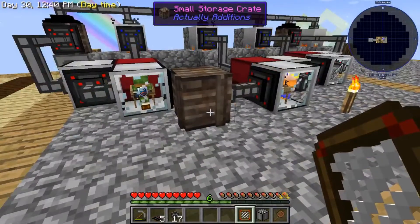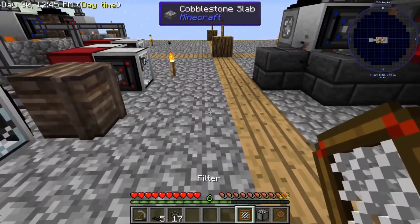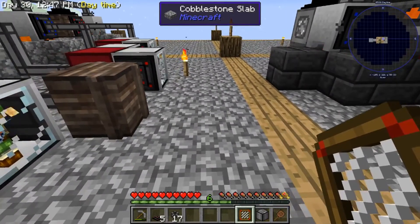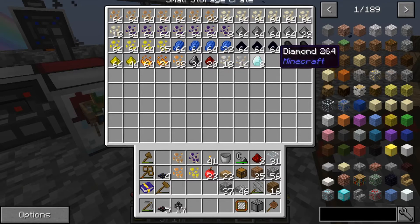Now with this filter, what we want to do is basically sort out all the items — we want to just pick the ones that we want going into this auto compressor.